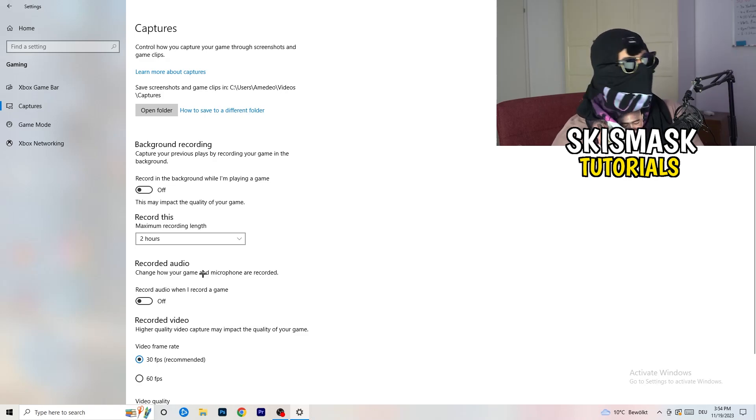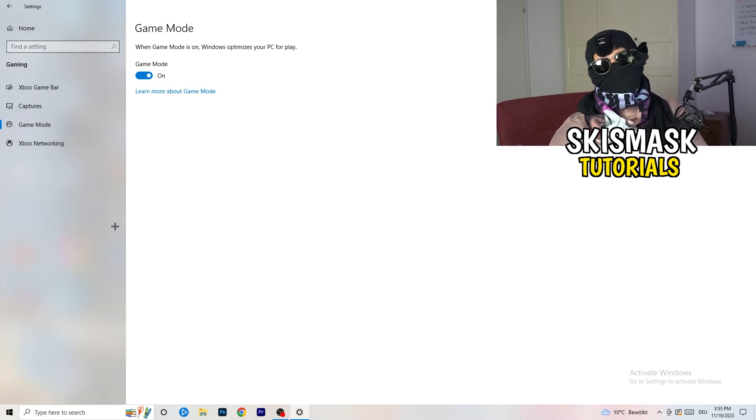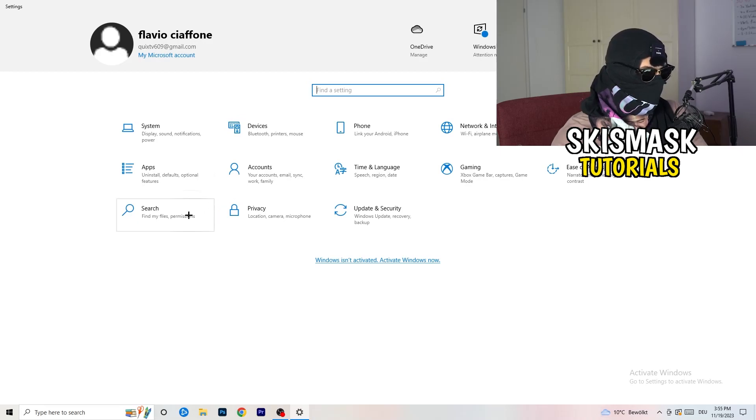Click into Captures on the left side. Go to Background Recording and turn off 'Record in the background while I'm playing a game'. If you want to record, use proper software like OBS — don't use Windows recording, as it takes up a lot of performance and can cause your game not to launch. Also turn off background audio recording. Then go to Game Mode and check whether it works better on or off for your specific PC.